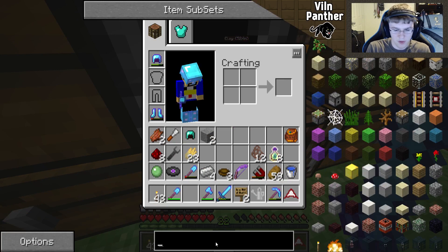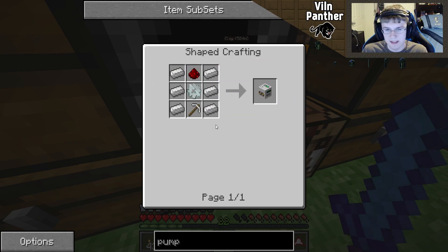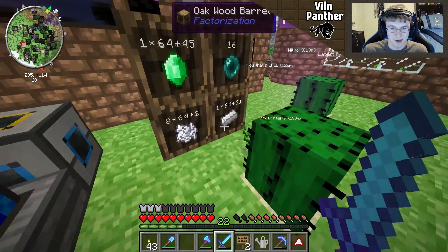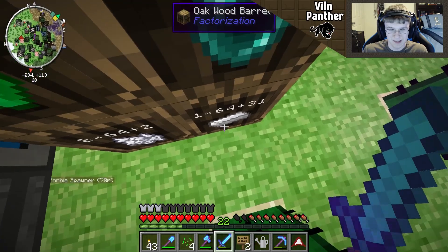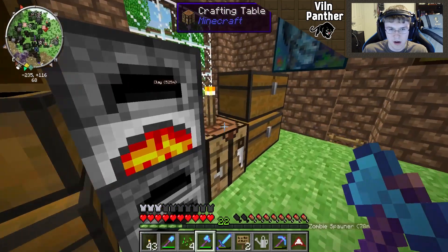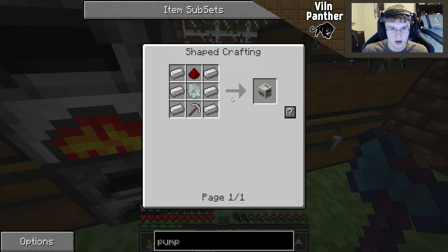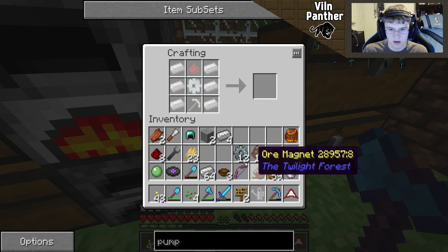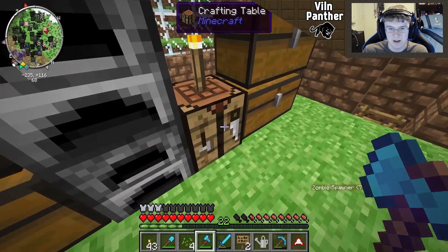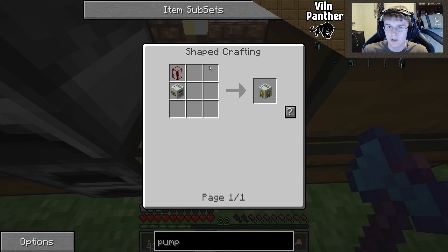We're gonna make a pump now. I think you make a mining well first — and yep, okay, sweet. This isn't too hard at all. I don't think I have any iron on me but I do have this. I'm gonna try and click it out here but if it goes in the cactus it's dead. I got it! I'm gonna need a gear — I have some stone gears. I think I only needed one. One of those, an iron pick, and some redstone.